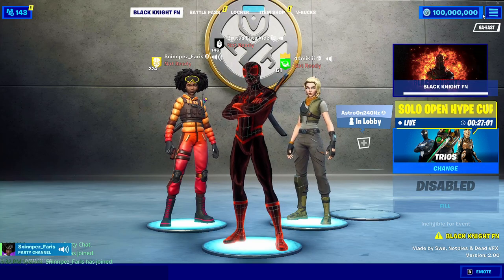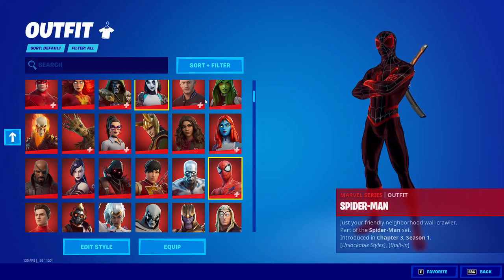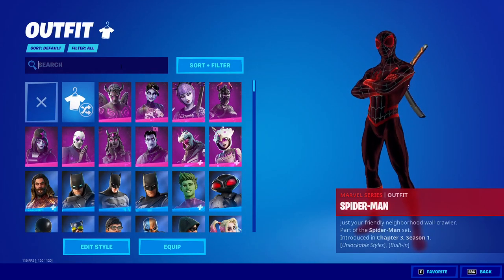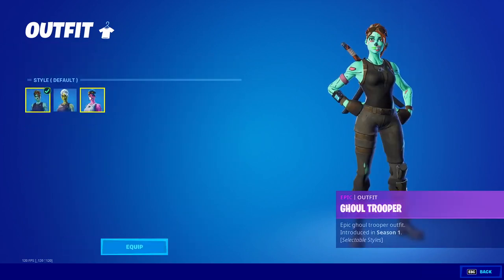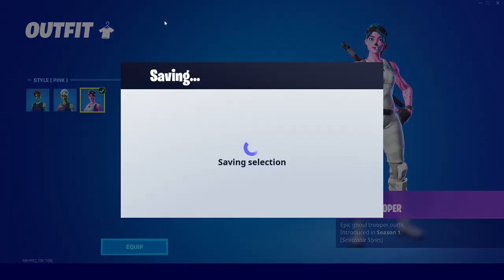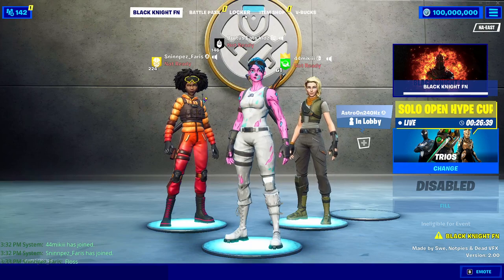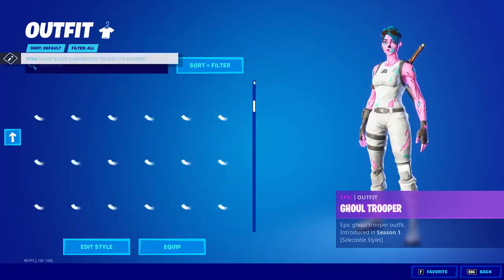If you go in the locker and go over here, you can also get OG skin styles and different things from like Fortnite Season 1. You can get something like the Ghoul Trooper — you can get the pink version of the Ghoul Trooper right here. You can see that we have the pink version of the Ghoul Trooper in our lobby right now.